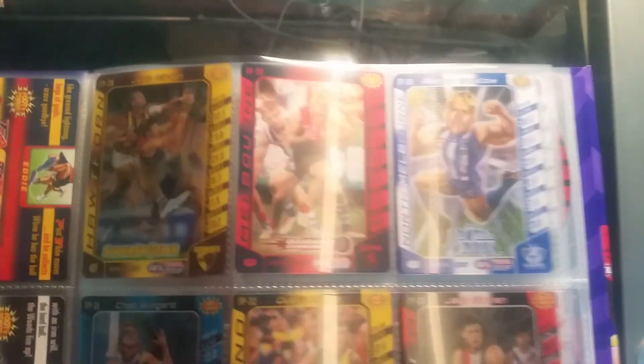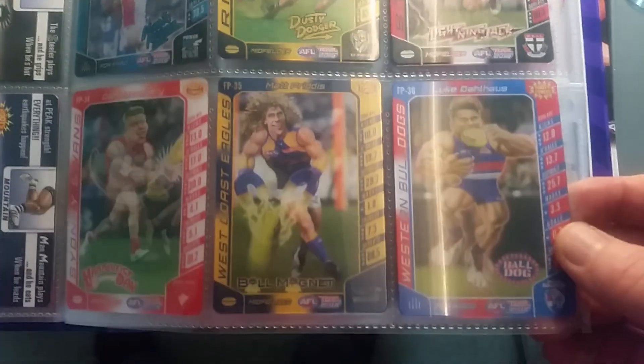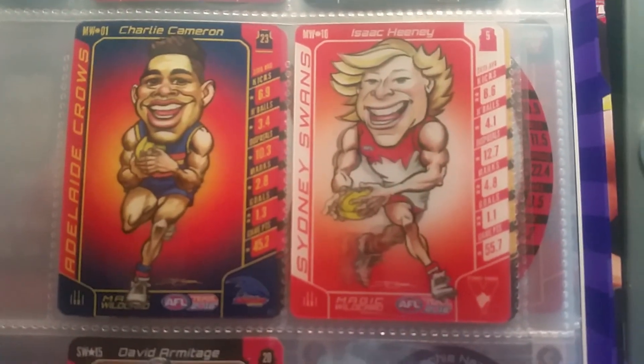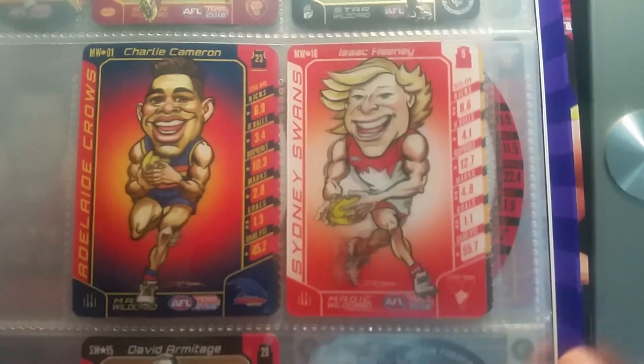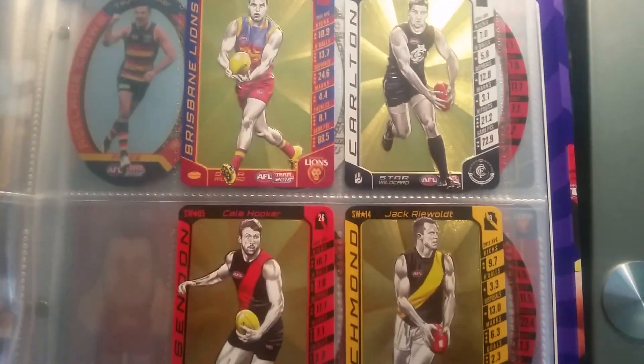I've got a couple of the magic world cards so far: Charlie Cameron from the Crows and Isaac Heaney from the Sydney Swans. They're the only two magic world cards I've got so far.